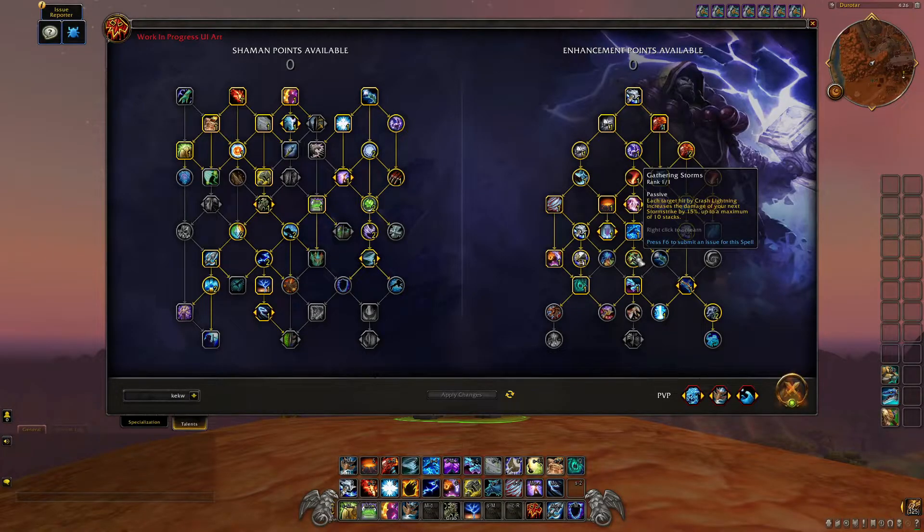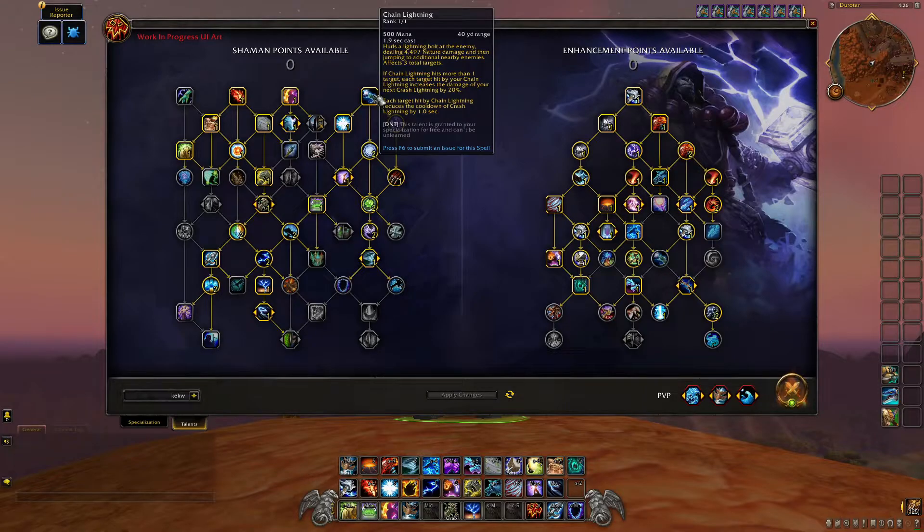Some other stuff got changed — I'm not sure if Elemental Weapons was in the tree before, but it's there now giving five percent increased damage, which I'm fine with. Chain Lightning also got a new effect: if Chain Lightning hits more than one target, each target hit increases the damage of your next Crash Lightning by 20%. That secondary effect used to be a separate talent but now it's baked into the ability — very nice.